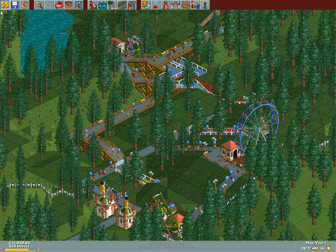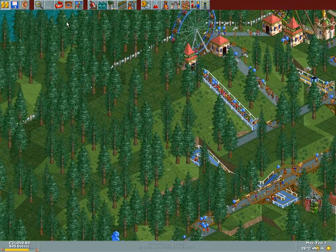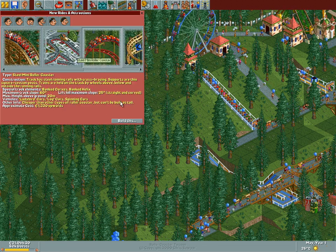I removed all the rides and right now we are without any roller coaster whatsoever, so we need to build a new one and we need to build a new one fast. So yeah, pan pan action.